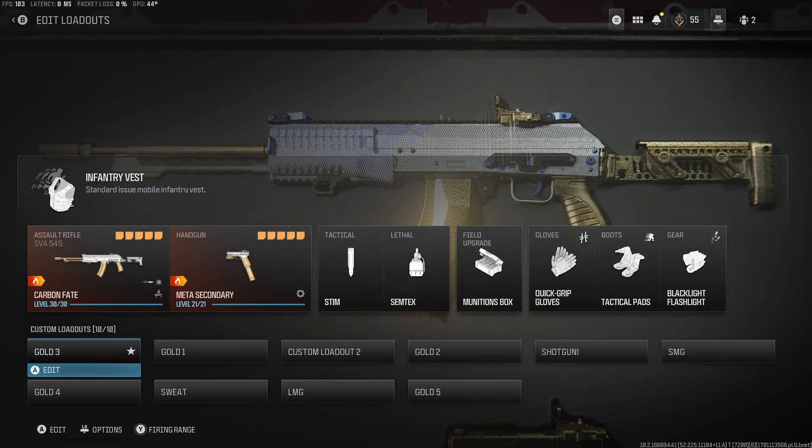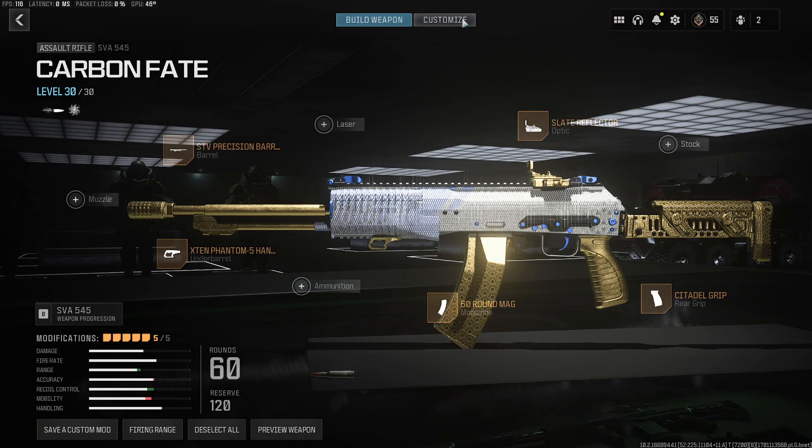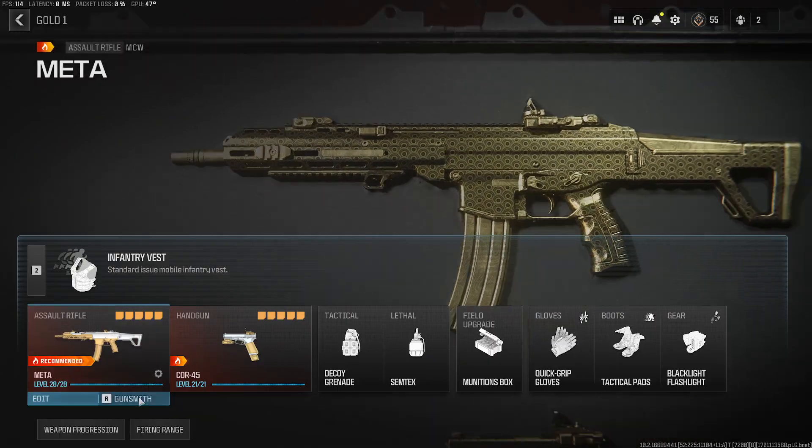Hey guys, welcome back to another video. We're continuing on with the Forged Grind — we're up to the ARs now. We've got all of these ARs done and gold, so we're ready to unlock the Forged Camo. We've got the SVA here and we need multi-kills for the SVA, which shouldn't be too difficult. We'll have to see.